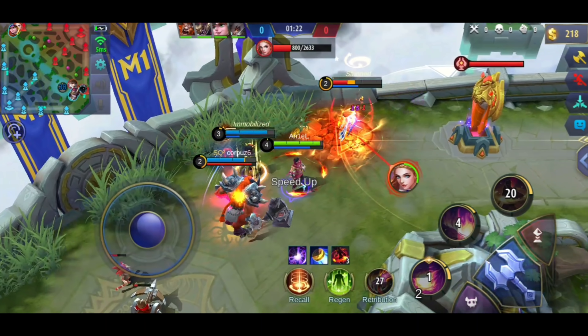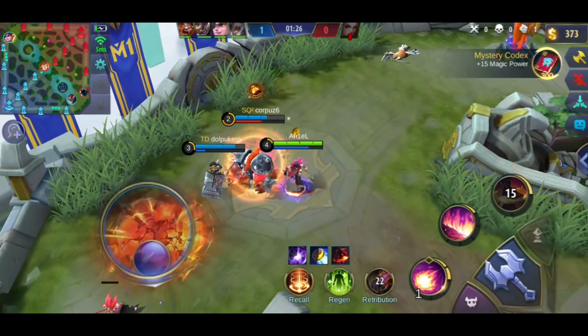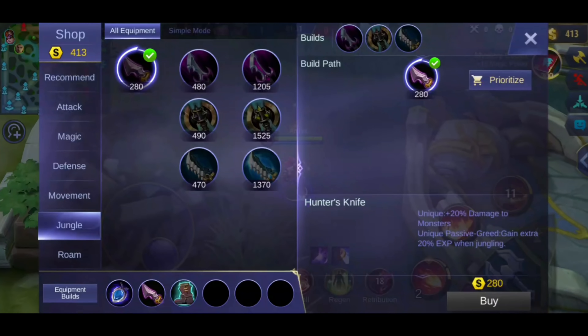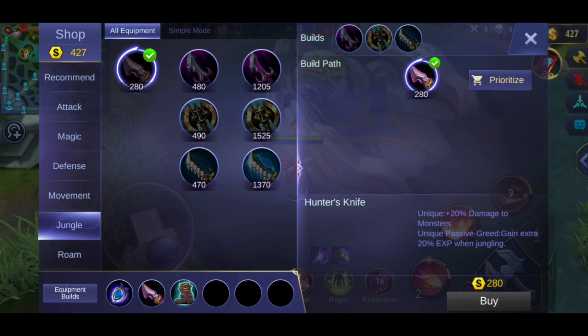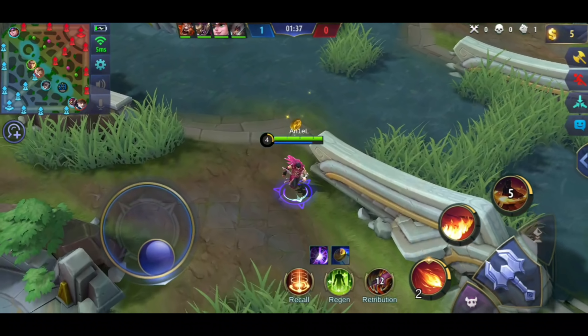At dahil nga level 4 na ako, madali na namin napatay yung Odette. Yung passive ni Valir, kapag tumama yung skill niya ng tatlong beses, may stun yung kalaban. Isa pa, yung ultimate ni Valir — kapag lumayo yung kalaban, matatamaan niya pa rin kasi lumalayo rin yung range nung skill niya.